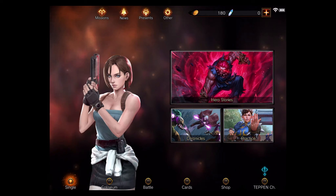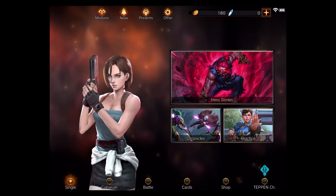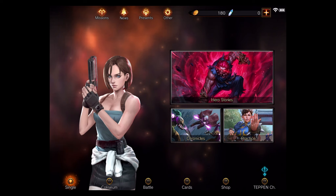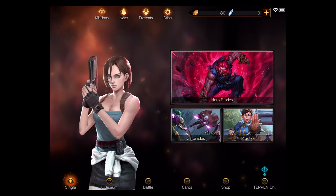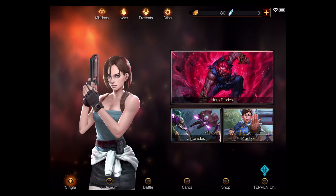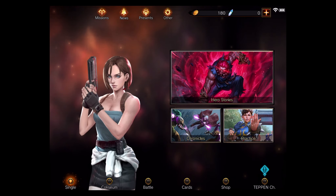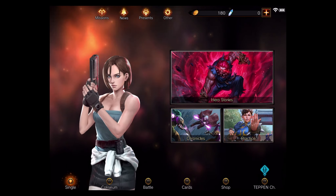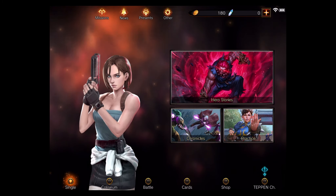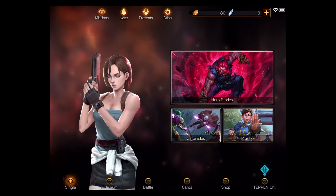Alright, what's up guys — next episode of Teppen, and in this one I decided let's go over Jill Valentine's story. I've done it on my phone when the game first came out but had no means of capturing it. Now that I have a brand new account, I'm on an iPad and able to connect via HDMI to record. Let's go over the story mode, and I've even altered Jill's deck a bit — I want to main Jill, obviously, as Resident Evil is my favorite franchise of all time.